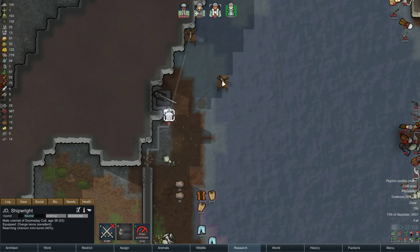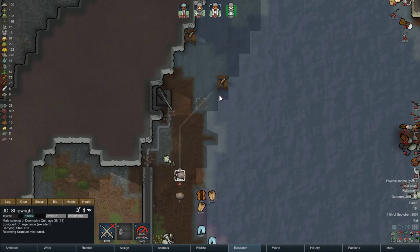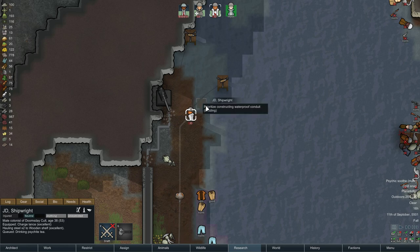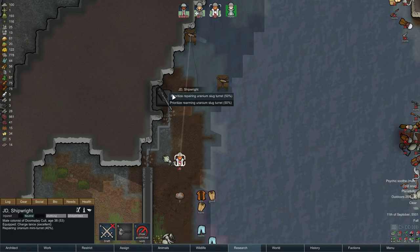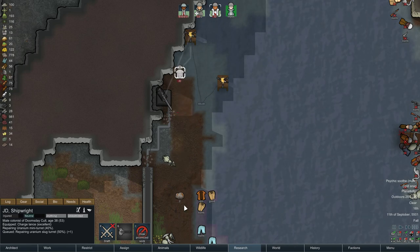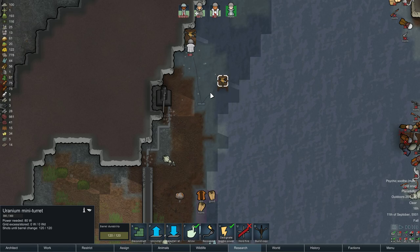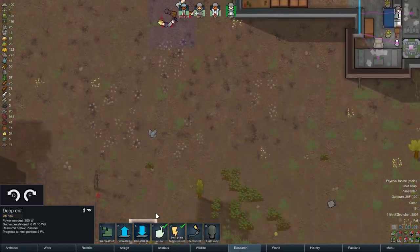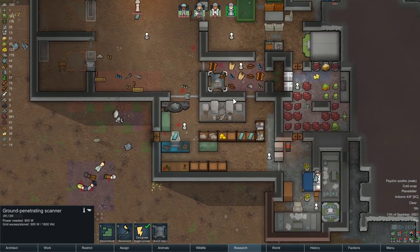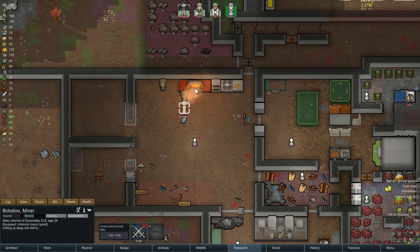Alright, let's rearm and then repair. Now we have some turrets back. Another thing I want to do is to find a uranium deposit — it's going to be a big deal.